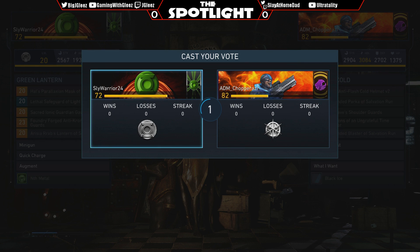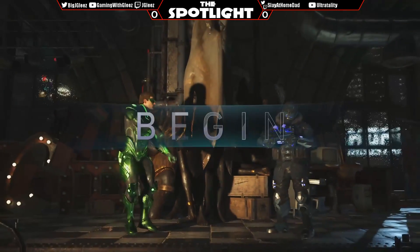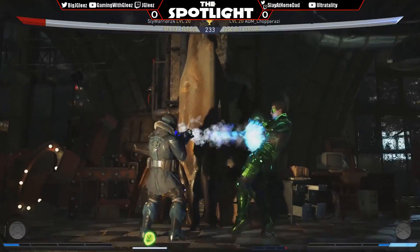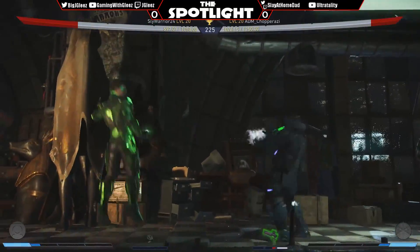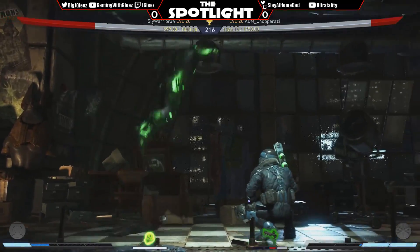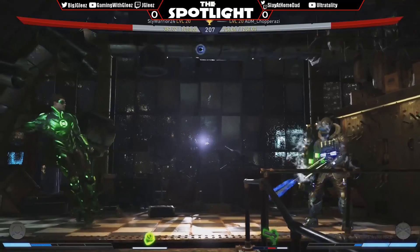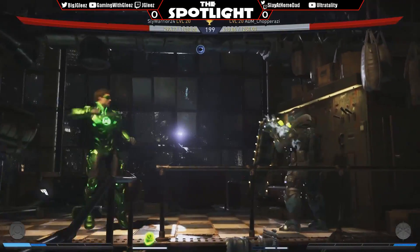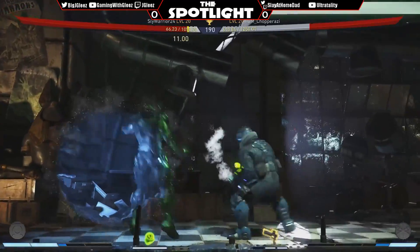Let's see if Slide Warrior knows what to do on Frost's wake up — Chop Rossi is no slouch either, he's been practicing a lot. Nice back one three, trait, back three. All Chop really has to do is zone a little bit, make him come in, then start pressuring. Green Lantern plus range — nice four two meter burn. That trade is in Lantern's favor — Captain Cold does 77 and Green Lantern does about 80 to 90.